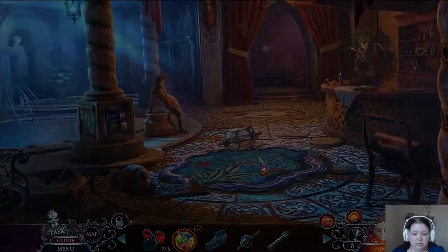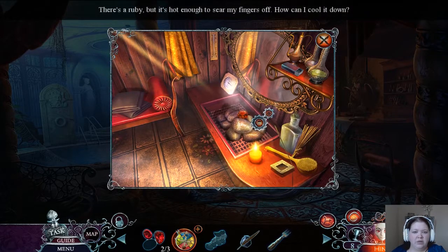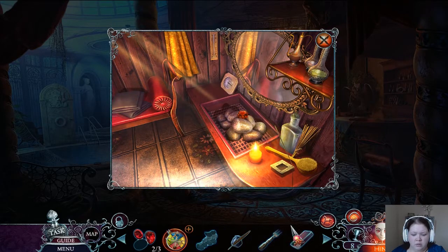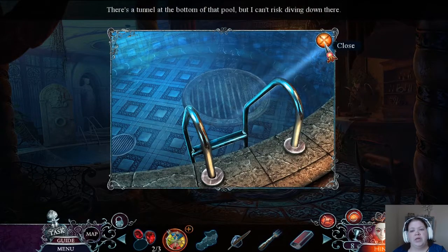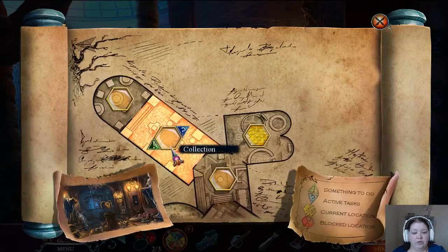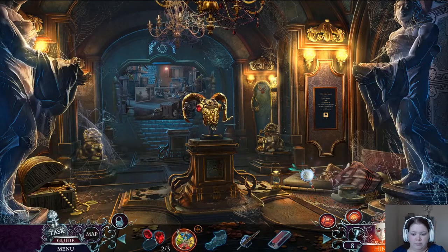An ice pick. Somebody removed the mosaic on the floor — Patrick's doing, perhaps. There's a ruby, but it's hot enough to sear my fingers off. How can I cool it down? That's not it. Why do I need matches? Oh, this is the pool. There's a tunnel at the bottom of the pool, but I can't risk diving down there. I got a lot of stuff and I have no idea where it goes. I bet the ice pick will open this up.